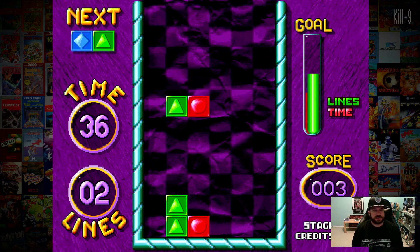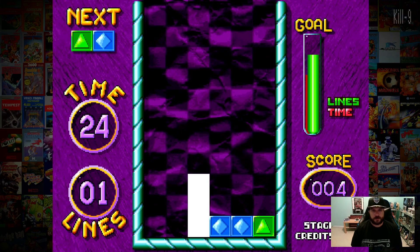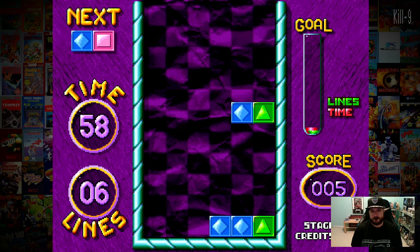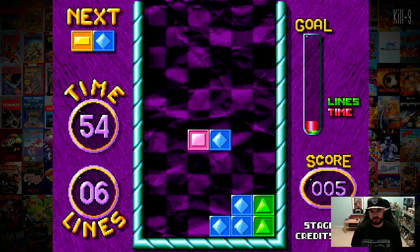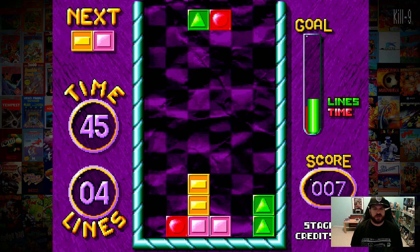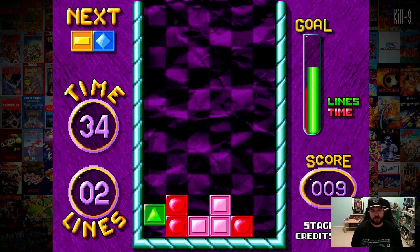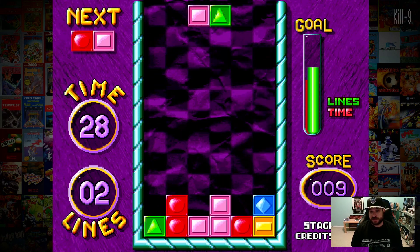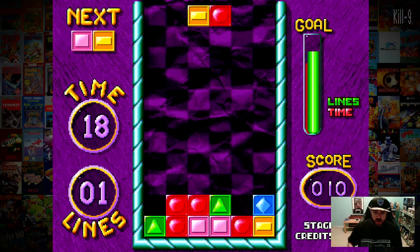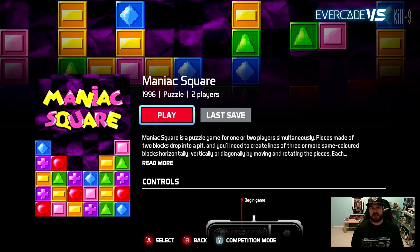Maniac Square! As y'all know I love me some Tetris and it's a puzzle game, so this is right up my alley. Maniac Square is a puzzle game for one or more players simultaneously — pieces made of two blocks drop into a pit and you need to create lines of three or more of the same color blocks horizontally, vertically, or diagonally. Each stage in single-player requires you to clear a quota of lines before the time expires, while two-player competition mode sees you racing against another to make lines.